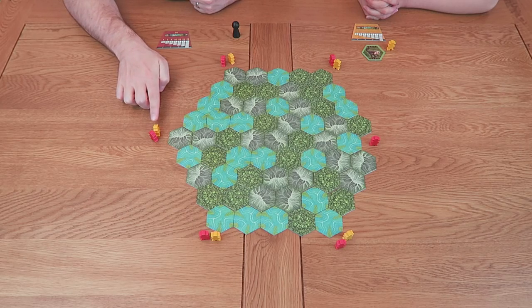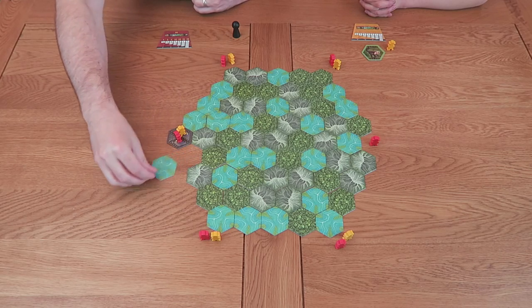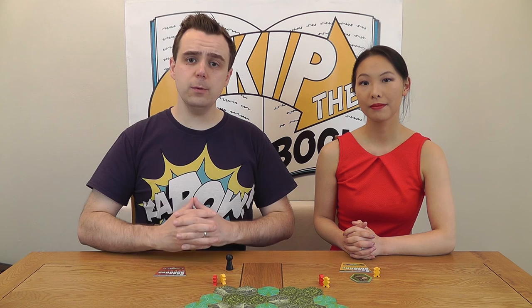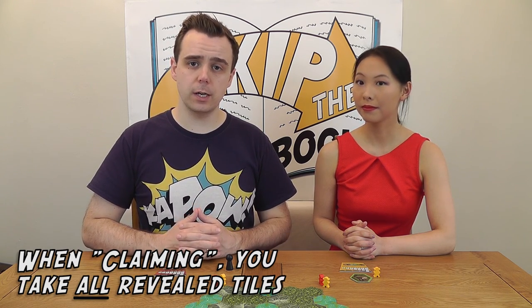For my turn I'm going to choose this group over here. I again select an adjacent tile and flip it. Instead of claiming this tile I'm going to choose to pass. This means that the next player in the expedition — in this case Ming — will get a chance to claim it. If all players in the expedition pass then we move the expedition onto the last revealed tile. The round then continues with the expedition leader selecting another tile adjacent to the same expedition and flipping it. If I was to choose to claim these tiles now I'd get to claim all revealed tiles rather than just the one. If I choose to pass again then Ming will get the opportunity to claim those tiles. If we both pass then we could push on for a third tile and so on.